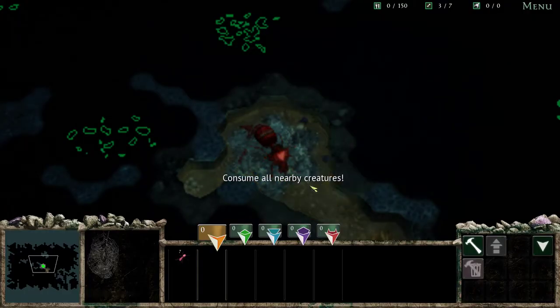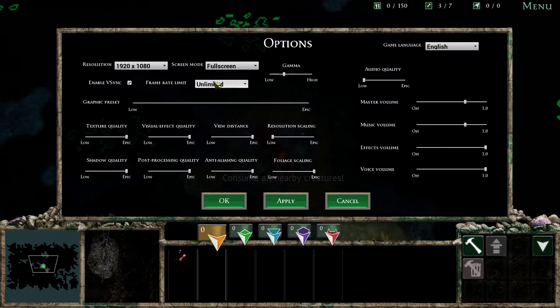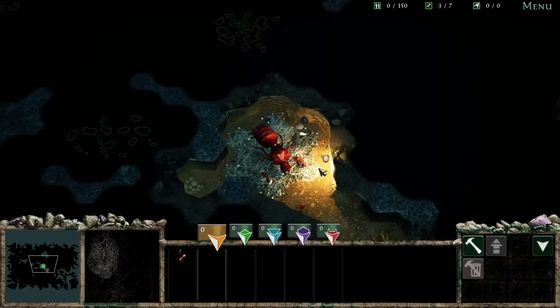I'll consume all nearby critters. Alright, it's kind of low resolution. Can I turn that up? Options... windowed... a graphic preset. Let's try and turn this up. I haven't changed any of the settings yet. There we go.